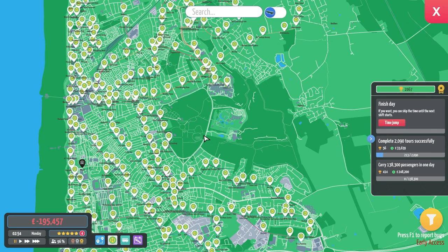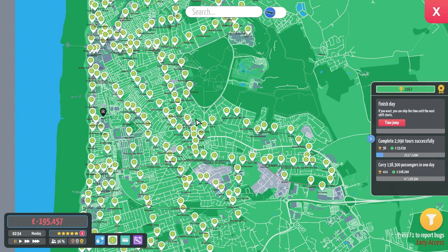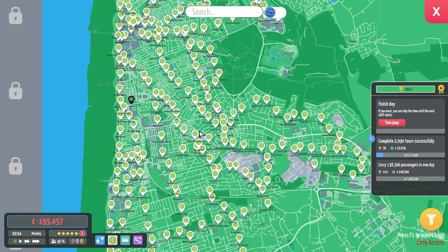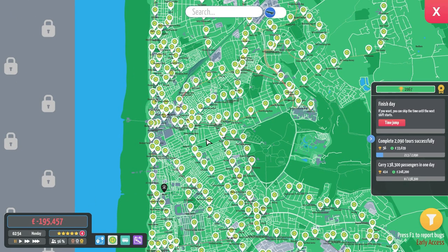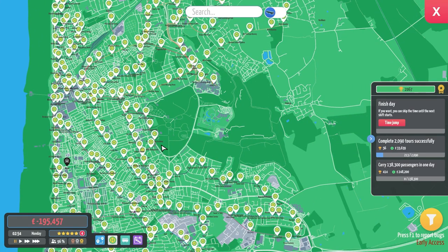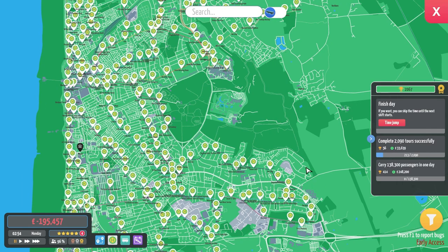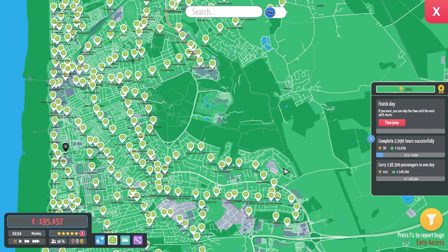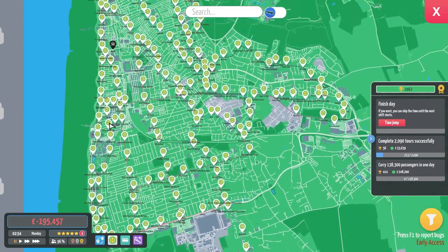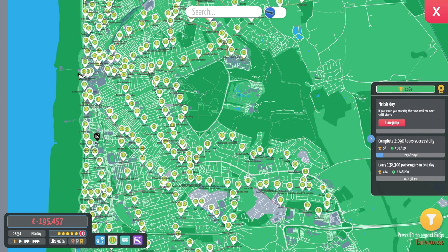Upon doing some research, another bus company that started in Blackpool at least 10 years ago was Coastliner Buses, now Transpora Bus, which has a line covering a similar route — from the holiday park to the zoo to town and back. They also have one that goes from the caravan park to the tower, down the prom to the pleasure beach and back. It's a circular, so we will be implementing them.